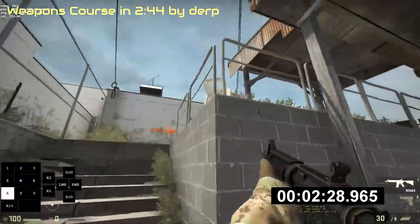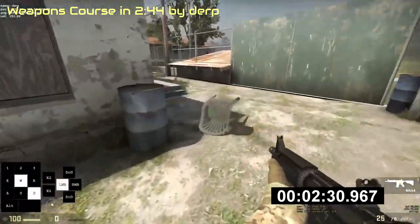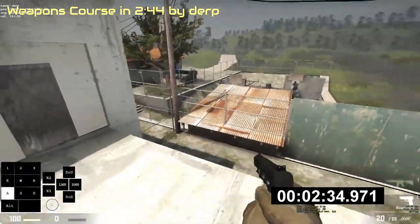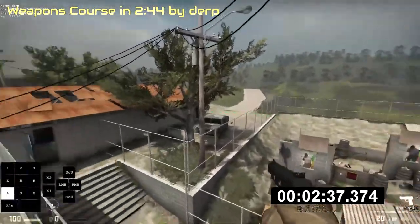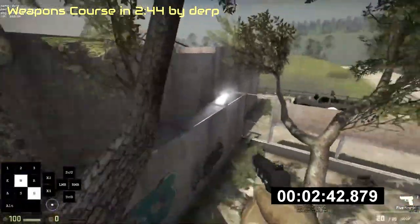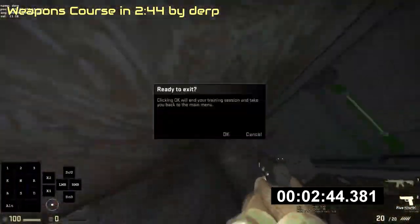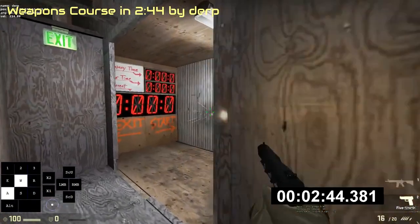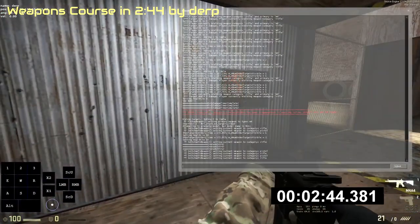It was found that after the second room with the M4A1, you can shoot this chair to reposition it, then jump on it, jump on the roof, on the fence, go over this building, jump on this tree, and go straight into the end trigger — successfully completing the course in 2 minutes and 45 seconds, which is 1 minute and 45 seconds, or 25.7% faster.